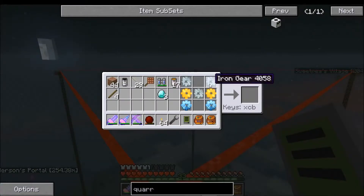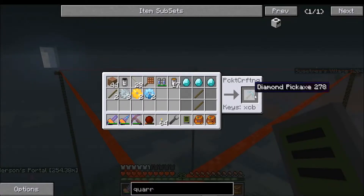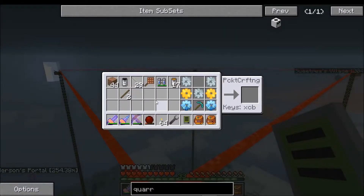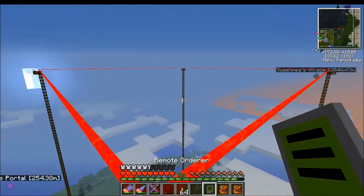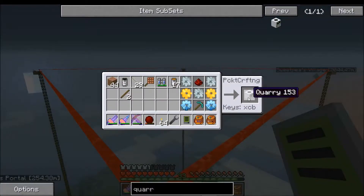I want to first make my diamond pick, then I can lay these gears out: gear, gear, gear, gear, gear. As you can see this is pretty expensive — that's why I made those automatic gear crafting tables, because gears are a pain. Here's my redstone. There we go — one quarry!